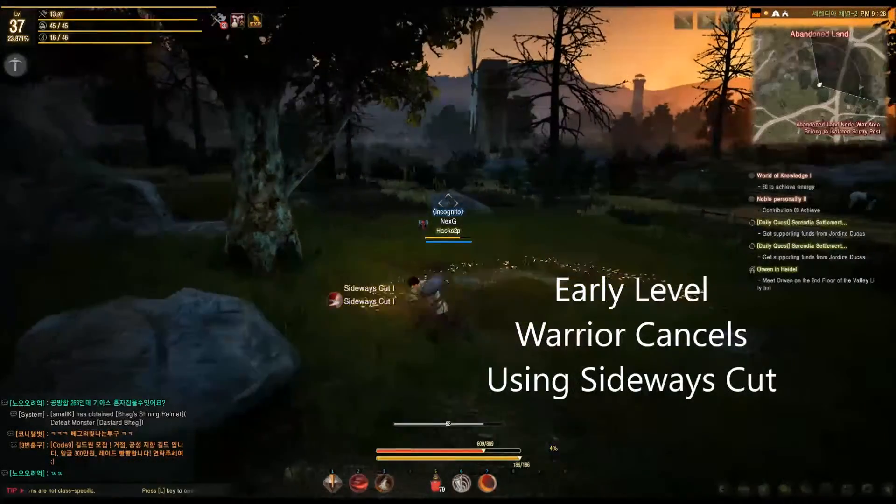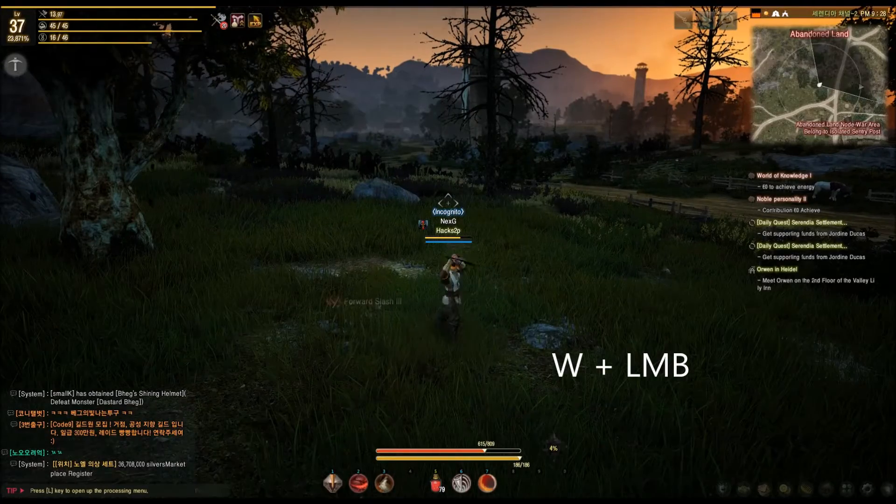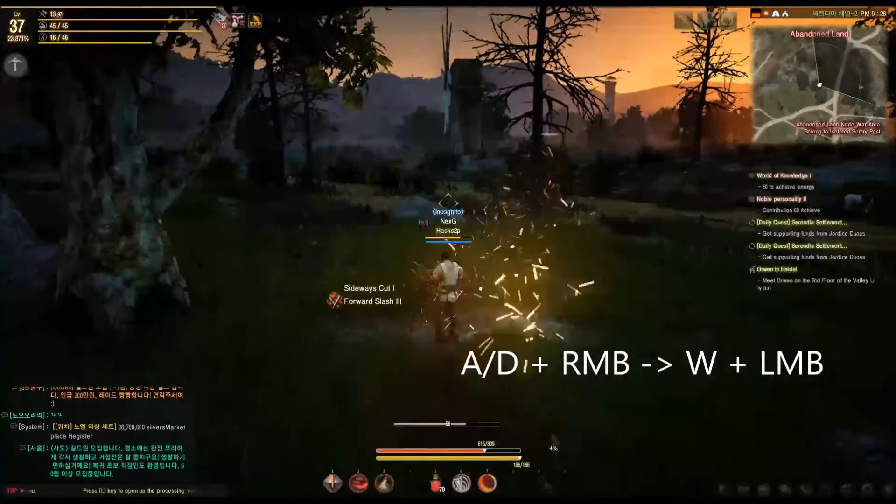Hey guys, I'll be showing you some early level warrior cancels using sideways cut. The first one is forward slash — canceling this will let you travel an extra distance.